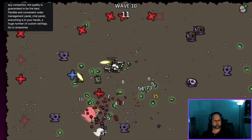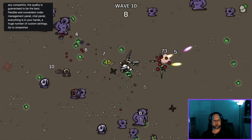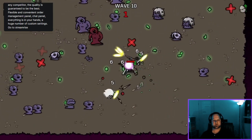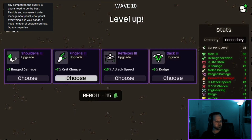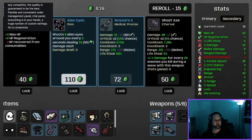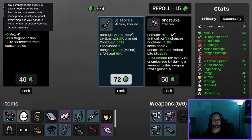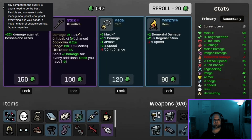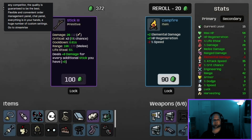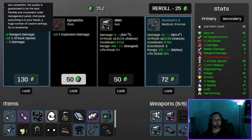13 seconds left — 790. That's the end of the round: 839 which is good. We'll add another 15 percent attack speed. These alien eyes are cool — shoot six alien eyes around you every three seconds dealing 33 point damage. I haven't actually used the scissors but let's try. Re-roll — silver bullet, definitely good for bosses. And a metal item — that was a good re-roll.